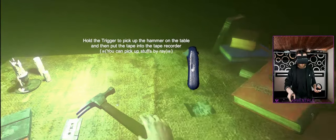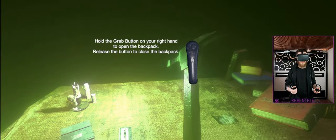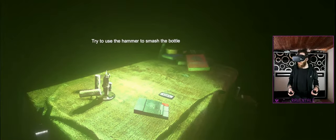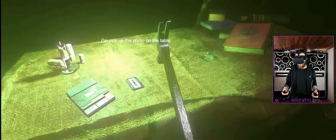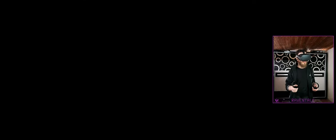Hold the trigger to make up. Hold the grab button on your right hand to open the backpack. Try to use the hammer to smash the bottle — the vase? I can't believe this. This is the bottle. Go to the photo on the table. Go look up the photo. This looks strong.